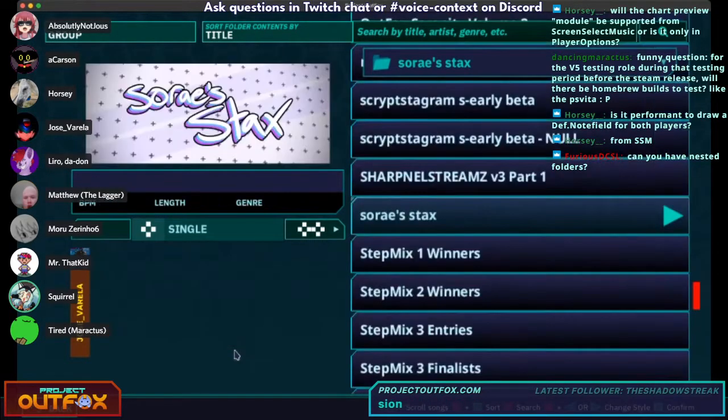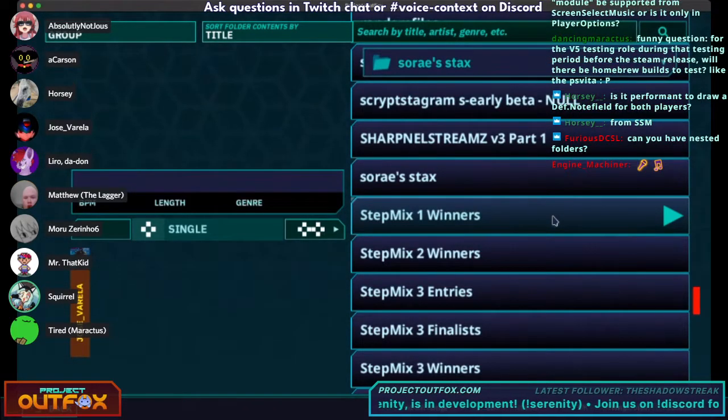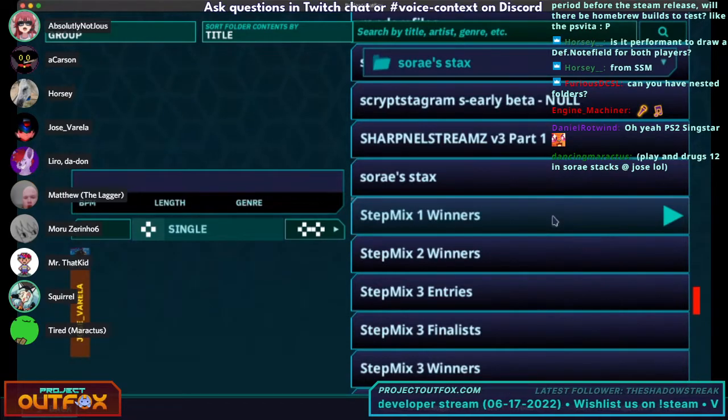Karaoke mode is coming — we'll model it on SingStar style. The parsers are already written, but we need to completely revamp the lyric system. We're also adding proper subtitle support, which has been massively requested — so if you want fancy subtitles for anime music, you'll want the .ass file format. SRT and .sub formats should be supported as well, so we'll add proper support for all of those.